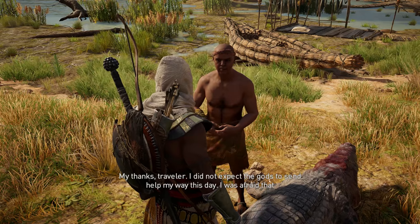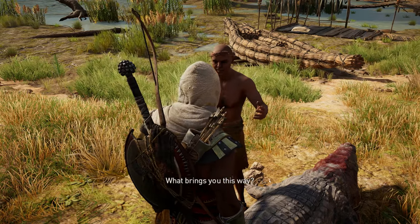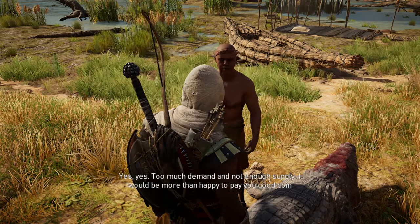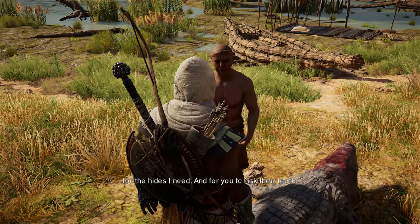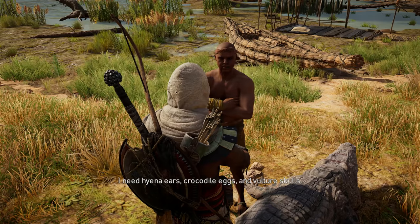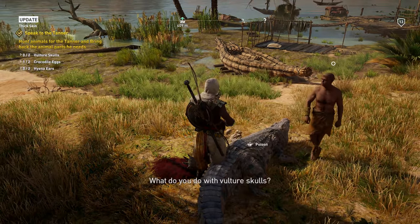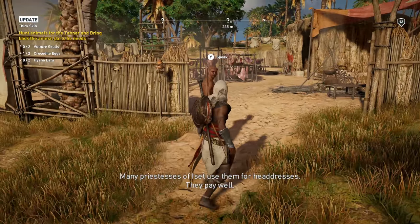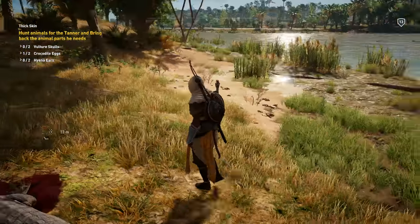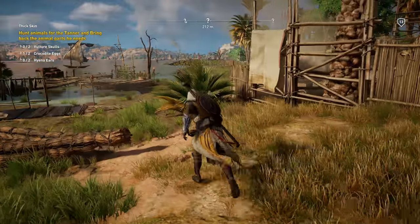Sweet — you got him! Let me get that skin off you, big guy. 'Thanks, traveler — I did not expect the gods to send help my way. I was afraid that beast wanted to eat me in revenge for my craft. I might need a hunter.' 'Yes — too much demand, not enough supply. I need hyena ears, crocodile eggs, and vulture skulls.' Onto the tanner quest — gather animal parts!